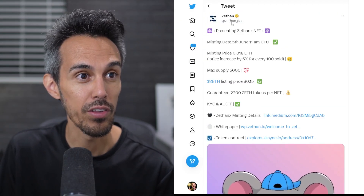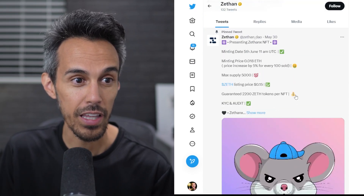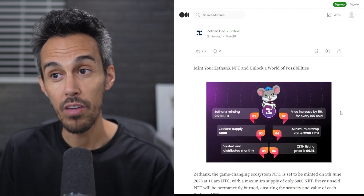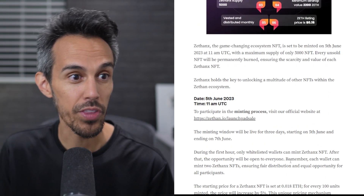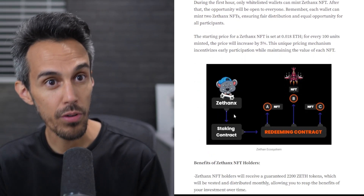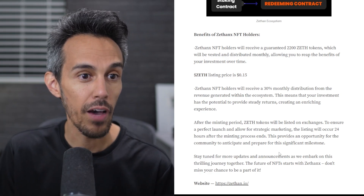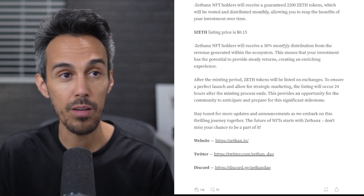Definitely follow them on all their socials — that's Zethan underscore DAO. The most important thing coming up is the NFT minting date in a couple of days. You can check out the game for yourself if you want more details. The NFT details include the starting price and how it increases, the benefits — including 30% monthly distribution of revenue. After the minting period, Zeth tokens will be listed on exchanges, and they have more to release and talk about in the future.